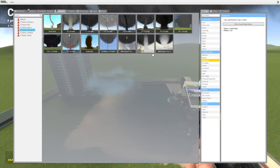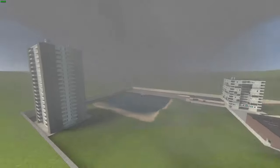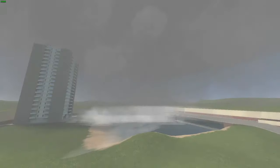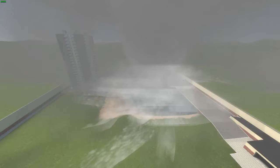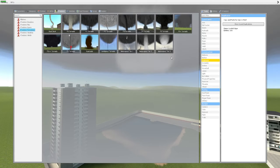Let's do tier 2, which is like the EF-1, EF-2 tier. I'm very excited to record this — I'm in a good mood. This tornado is rain-wrapped; you can barely see it. I'm trying to get a good shot of it. This is what the tornado looks like — it's pretty big, like an F-3 size. I'm going to delete it just because it's all rain-wrapped. Then we've got tier 3.